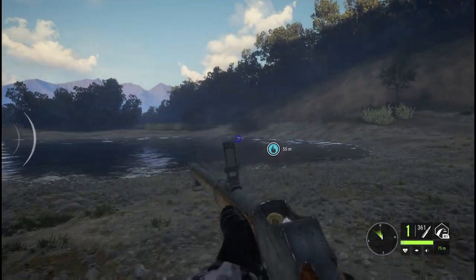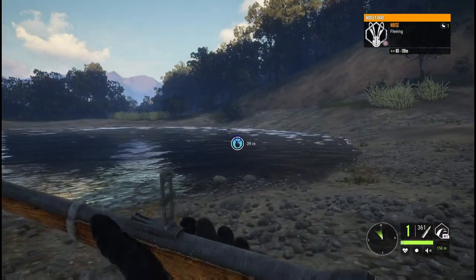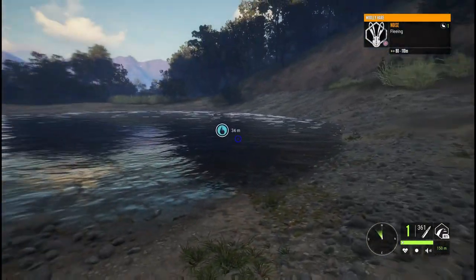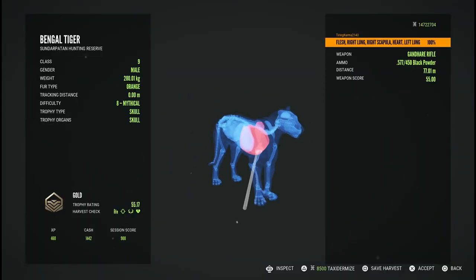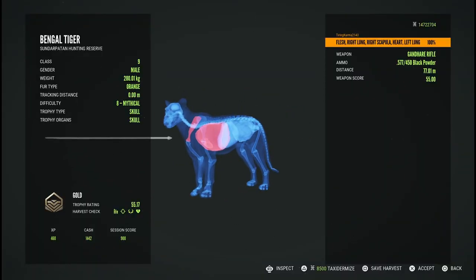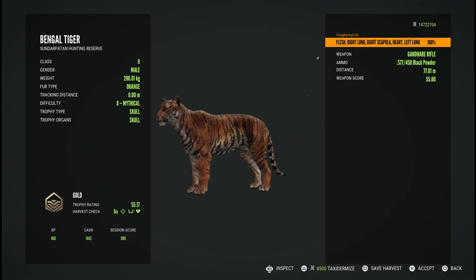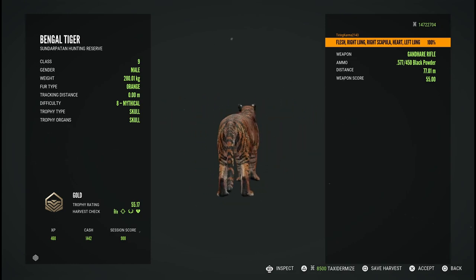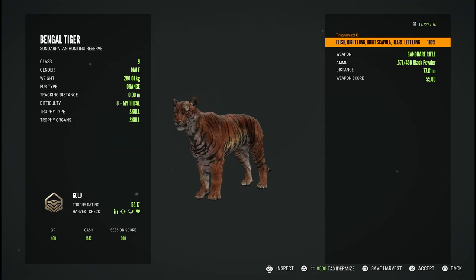He is down - that tiger is not getting back up, I can tell you that. We hit a heart, that's why he went down so quickly. Still, that was a nice shot. It's nice to be able to use the Gondhair Rifle on all the Class 9 species. Alright, that's one down.